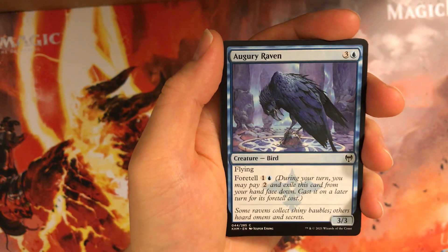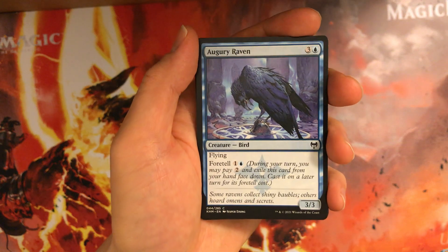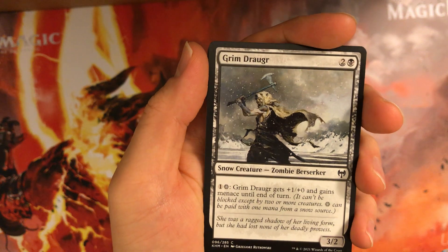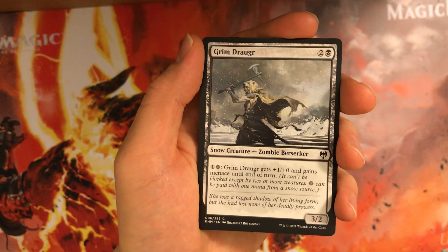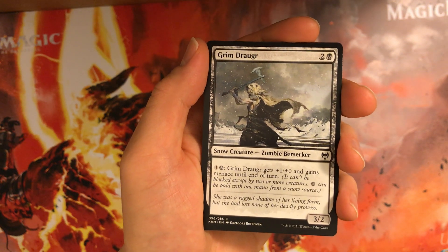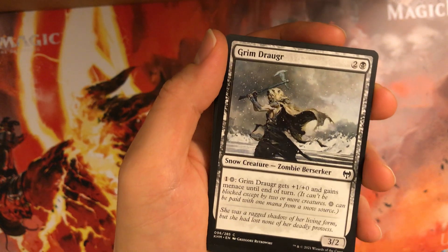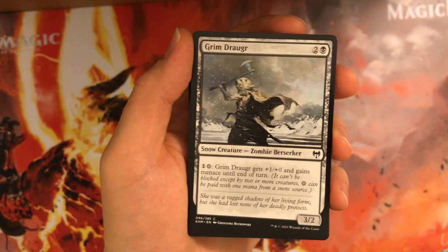Augury Raven — this card's just good. Most of the time you'll get it out turn 3; if not, a 4-mana 3/3 flyer is just great. Grim Draugr — 3-mana 3/2 snow creature. Can pay 1 snow mana to give +1/+0 and menace until end of turn. It's okay; 3-mana 3/2 is just average. If you do have snow, giving it menace as a 4/2 with menace is pretty annoying — whatever two things block it will probably trade. But it does require snow mana, so not first-pickable in my opinion.